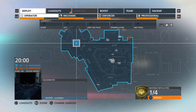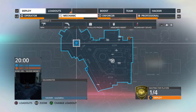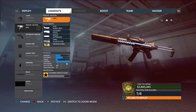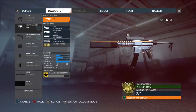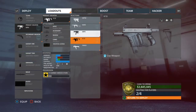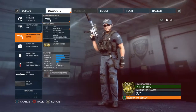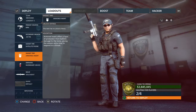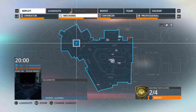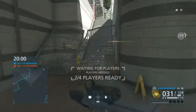So basically what you want to do is spawn in and select your class. For me, if you're playing as cops you can't really go wrong with the mechanic class. You want your gun of choice — for me the MPX with suppressor, or you can have the K10. Make sure you have the satellite phone, armor inserts, grenade of your choice, and melee weapon of your choice.